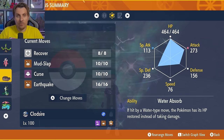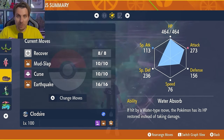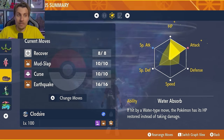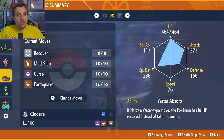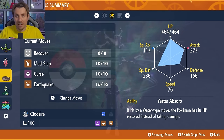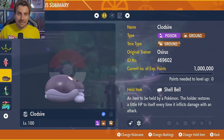The key ability is Water Absorb, giving Clodsire complete immunity to Water-type attacks — every time Pikachu fires a Surf, it actually heals Clodsire rather than dealing damage, which is especially nice after Terastallizing. The EV spread is 252 in HP and 252 in Attack, with remaining EVs in Defense or Special Defense. The strategy is simple: use Mud Slap to build up to Terastallization, then stack Curses and spam Earthquake. You take zero damage from Surf or Thunder, making Clodsire an extremely safe pick.